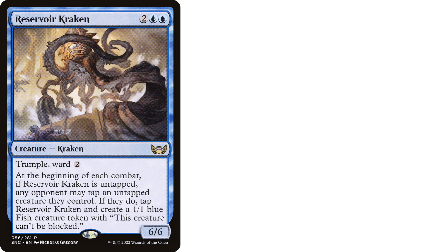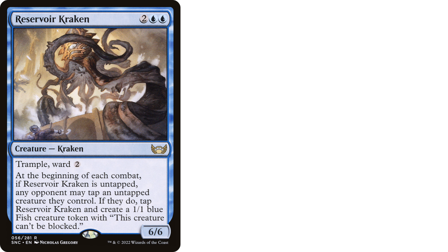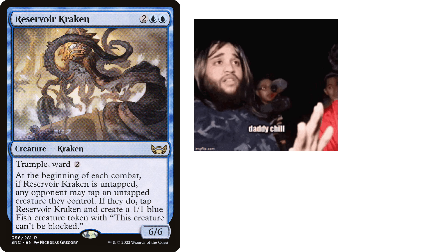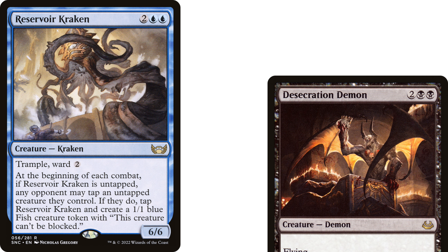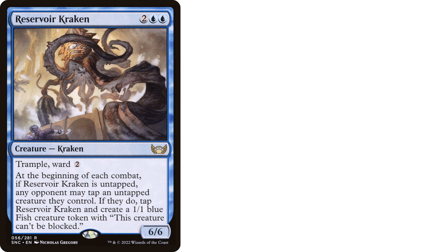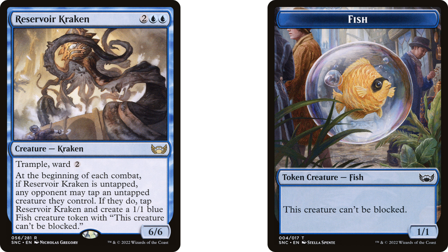It's Reservoir Kraken — two blue-blue creature Kraken from Streets of New Capenna. It has Trample and Ward 2. At the beginning of each combat, if Reservoir Kraken is untapped, any opponent may tap an untapped creature they control. If they do, tap Reservoir Kraken and create a 1/1 blue fish creature token with "this creature can't be blocked." And it's a 6/6. Do you smell that? It's Streets of New Capenna still cooking up the heat! We love Desecration Demon style effects in blue. We can either suit this up with a ton of auras and equipment and smash face, make copies of this to threaten our opponents, or otherwise we get to make some unblockable 1/1s. The Trample and Ward 2 just send this thing over the top for me — definitely snagging this when I get the chance, and you should too.